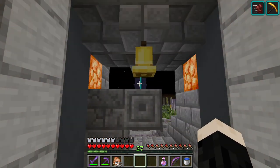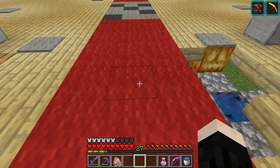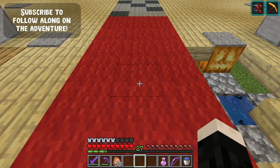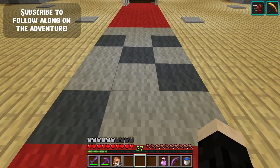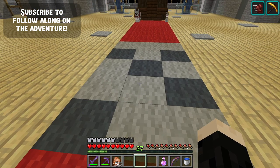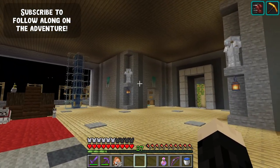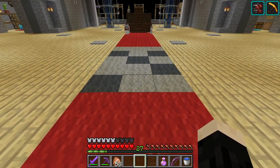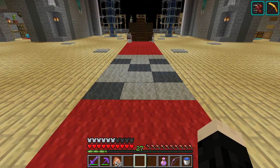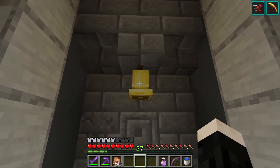Now we have a couple of different options. One option is we could do the red carpet - you know, roll out the red carpet, very regal and royal. Or we could do this other kind of carpet that's a little more modern, a mix of light and dark gray, which I think matches the base really well. I'm going to leave it up to you - leave me a comment and let me know: should we do red carpet or gray carpet? The other thing I realized is while this bell works...